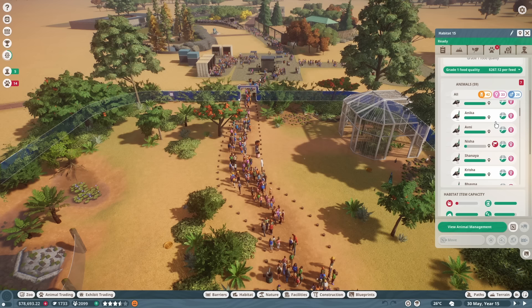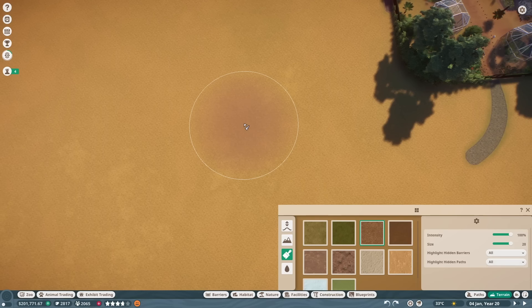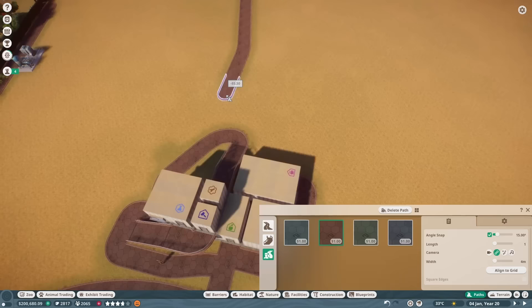I think that might just be something that happens when you have so many animals in one habitat. Eventually year 20 rolled around, and for the most part the bigger issues within the zoo were sorted out. With that handled, I was ready to make a habitat for the Chinese pangolins. To start this habitat, I used the soil terrain to mark out a small circle, used a wooden barrier for the back and a chain-link barrier for the front half, then connected the habitat to the main path and staff path in the back.